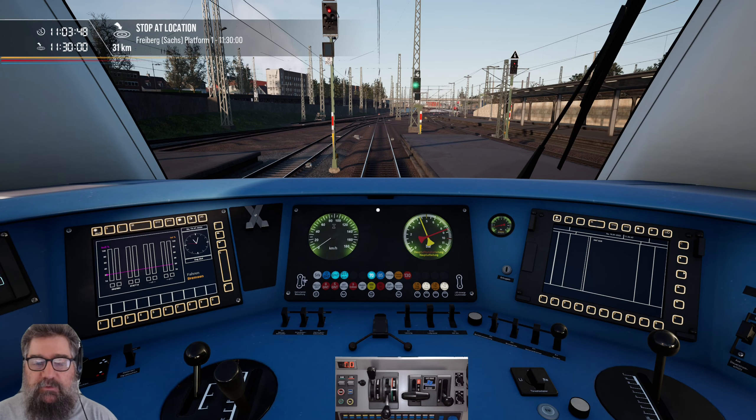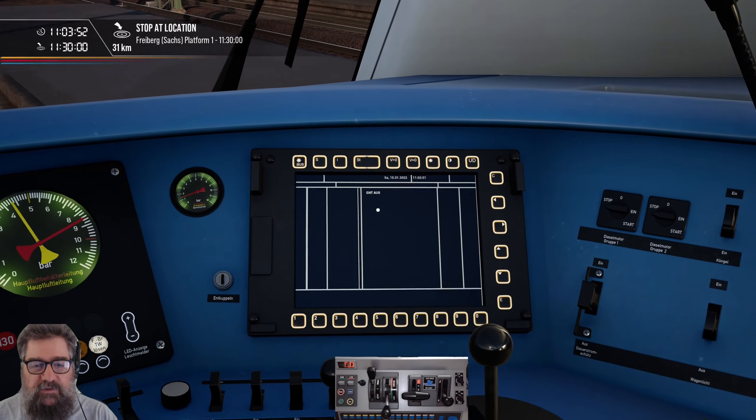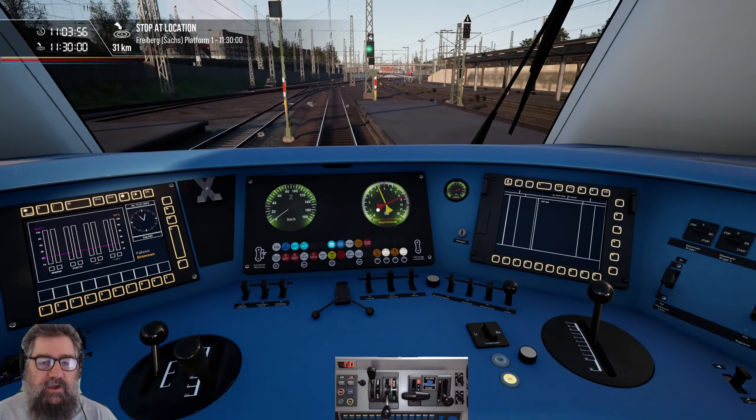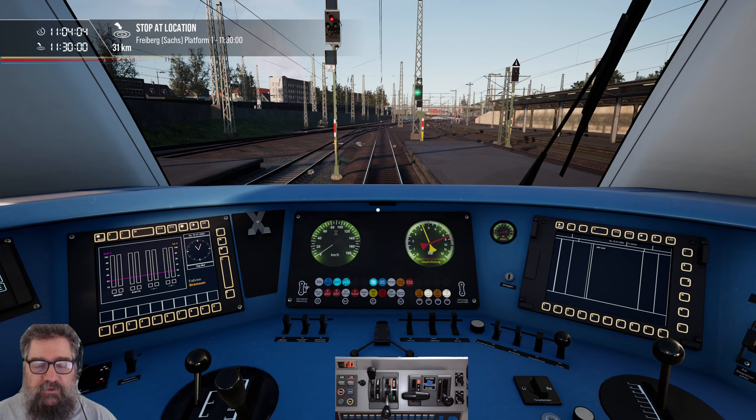If you want to see this thing actually going through the tilting and see a bit of GNT in action, you'll get some displays here that tell you how fast you can go, or you can just turn on the HUD and use that — whichever way you want to do it. Please watch the review video, because there's a long run with this train on that one. Alright, we're done. Bye now.